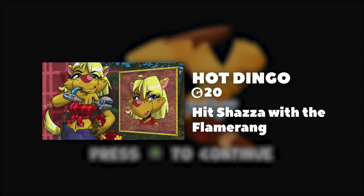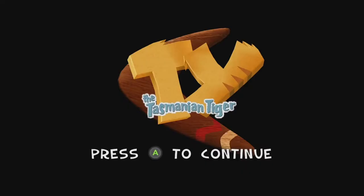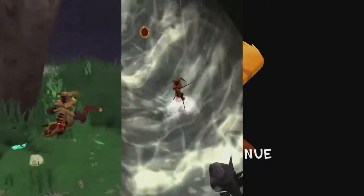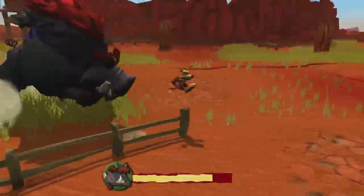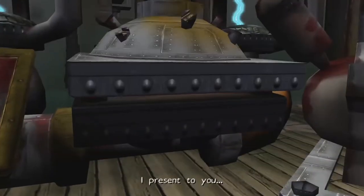Before we get started, you do need to actually unlock the Flamerang. To do so, you need to complete the first three levels: Two Up, Walk in the Park, and then finally Shipwrecks. After you complete all three and complete the Bullpen boss battle, you will have unlocked the Flamerang.